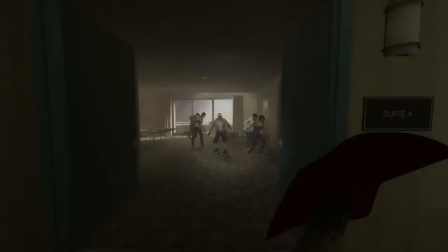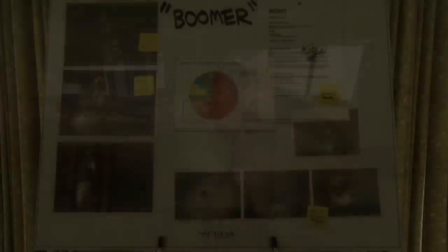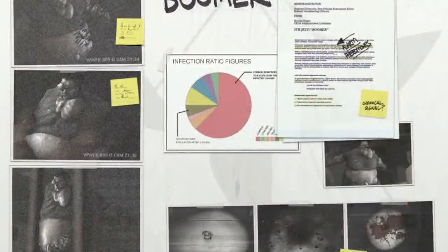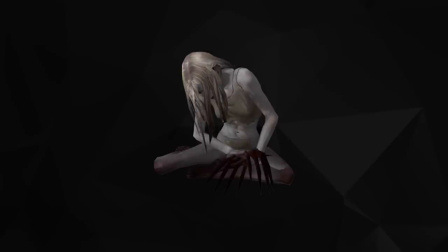A poster found in one of the rooms in the Vanna Hotel in the campaign Dead Center shows a pie chart noting the infection ratio types. Based on this chart, 63% of all Green Flu victims become common infected, 4% become spitters, 3% become tanks, 6% become boomers, 9% become hunters, 7% become smokers, 4% become jockeys, and 4% become chargers. The Witch, curiously, is missing from this chart.